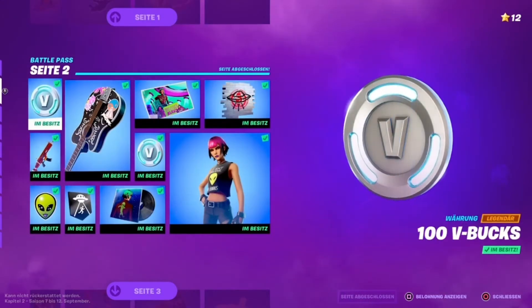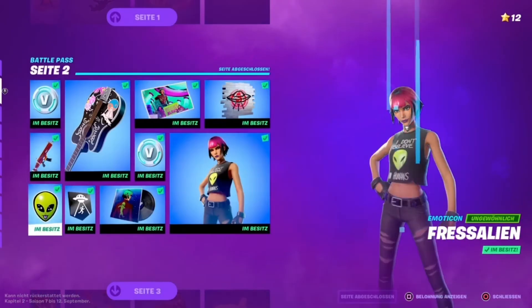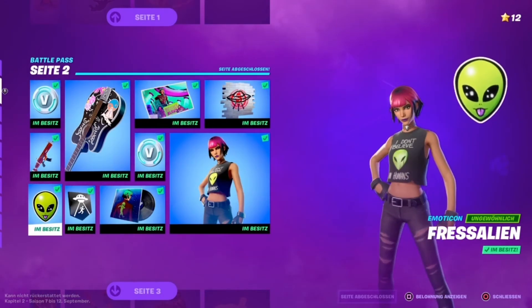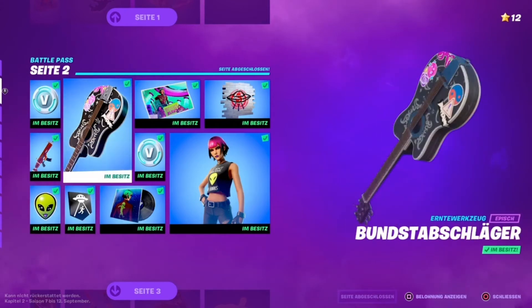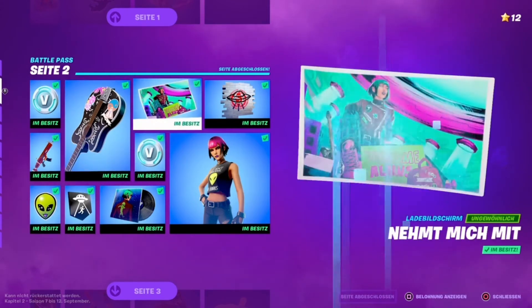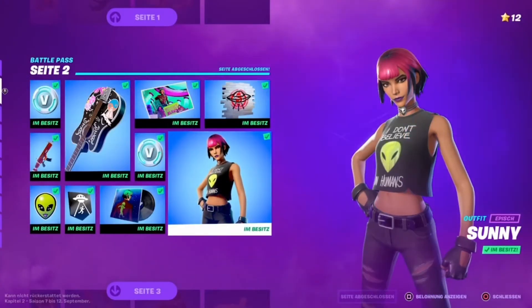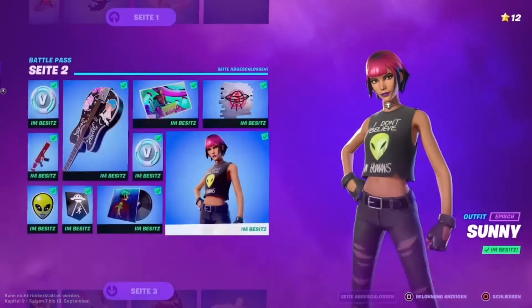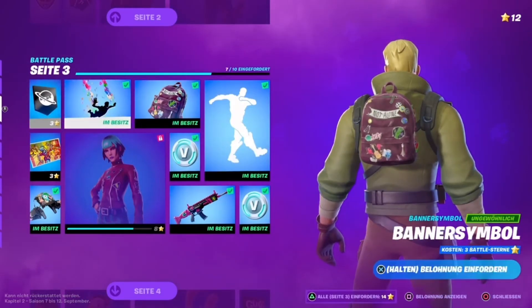Page 2 also starts with 100 V-Bucks. Then there's Lava Lamp, an animated wrap that changes color; an emoticon called Snackalien; a banner; a new pickaxe that we also saw in the teasers; 100 V-Bucks; a new loading screen; a spray; Visitor Welcome; and a new skin — Sunny. There's also a new music pack called Sunny Song to match the skin.